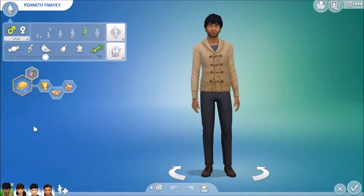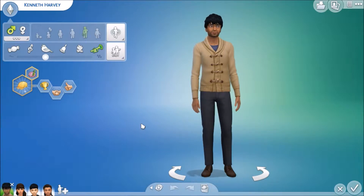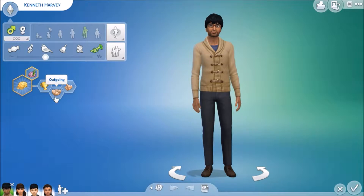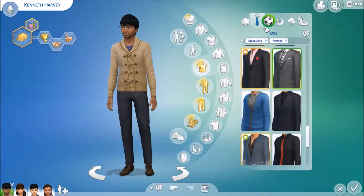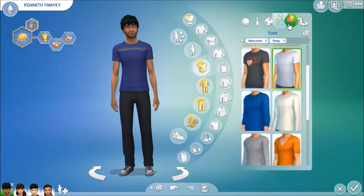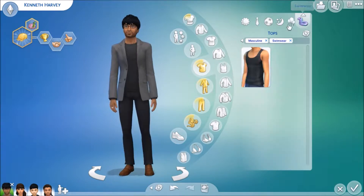It's time to meet the Harvey family. So this is Kenneth Harvey, the dad. He has the nerd brain aspiration. He's ambitious, outgoing, and good. In my head, he picked the doctor career path. So this is his everyday outfit, his formal, his athletic wear, his sleepwear, his party wear, and his swimwear.